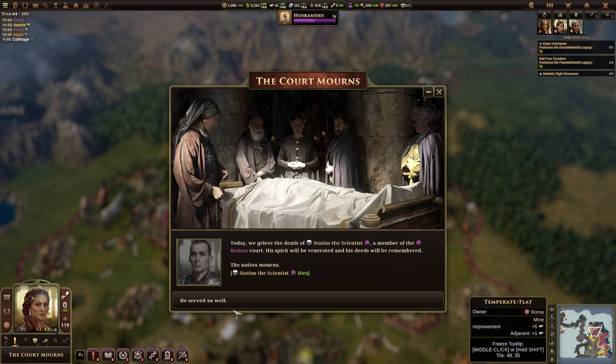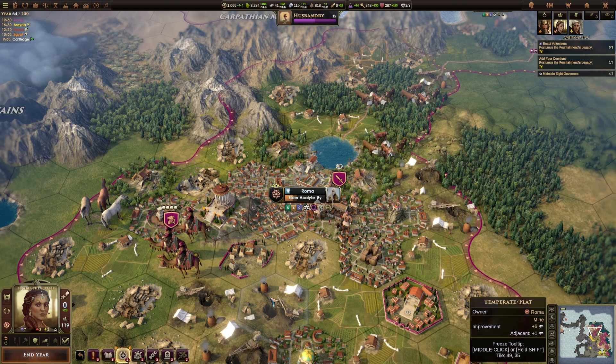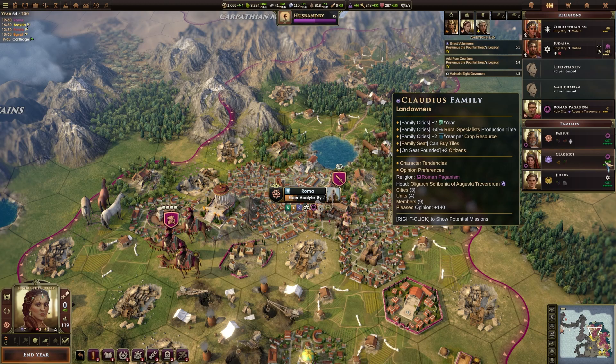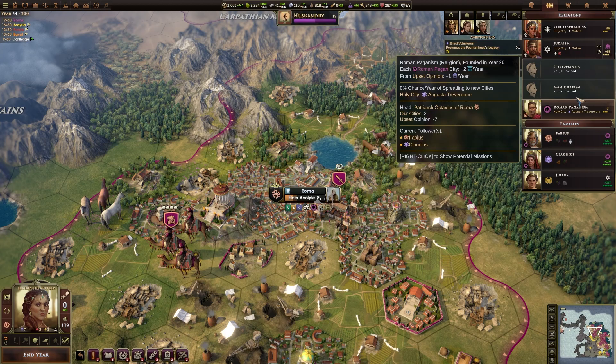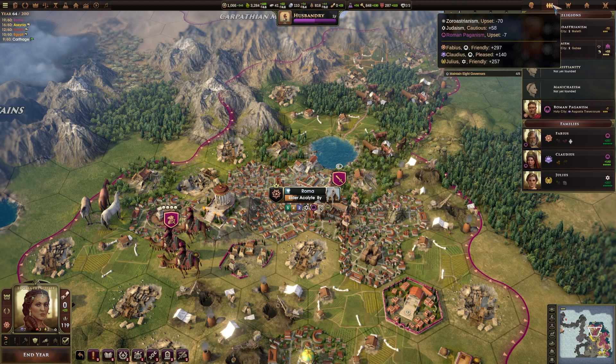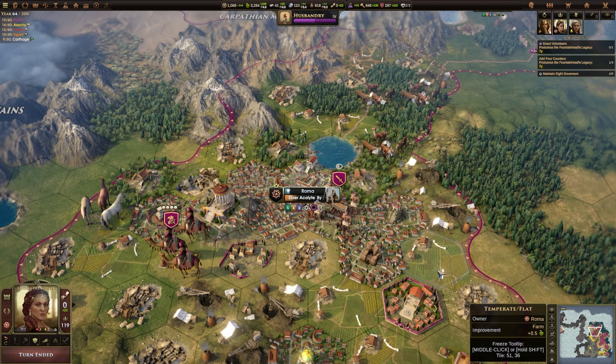The court mourns — we've lost one of our generals, but at least we gained some XP from that. How are we doing with the families? They all like us; Gladius is a little bit lower but in general not too bad. The heads of the two main religions are actually over here in Carthage and we're still just pagans. Let's end that year because we're out of orders anyway.